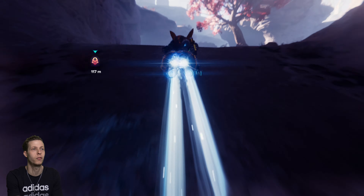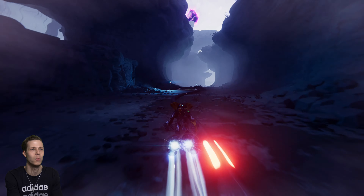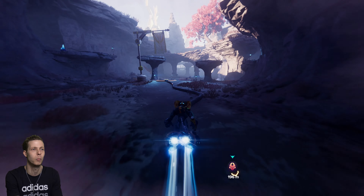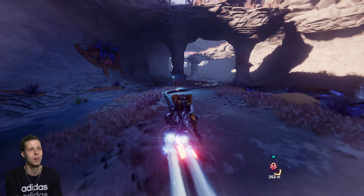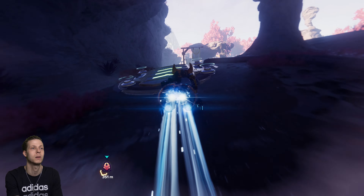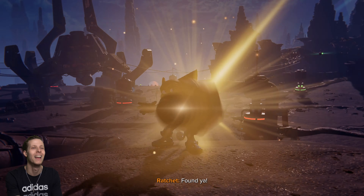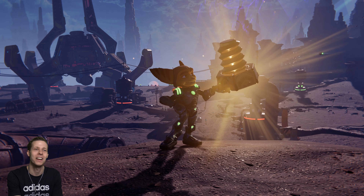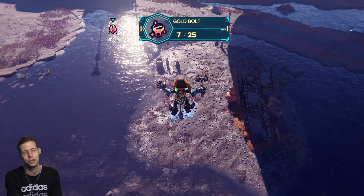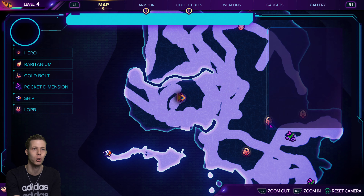To get a golden bolt, you want to follow these pads on the floor right here. Hit the buttons, use these little speed boost pads, and then go through a little pocket rift — it'll take you to the golden bolt. The other golden bolt we need is going to be on the back of one of those vehicles. And the final one, like I said, you have to come back later in the story when you return to this planet — not going to spoil it obviously.